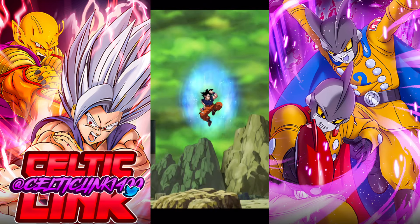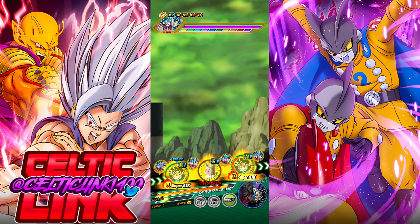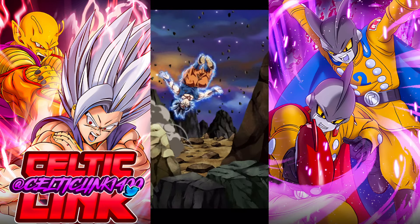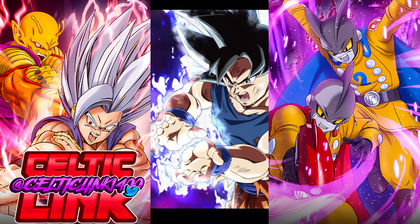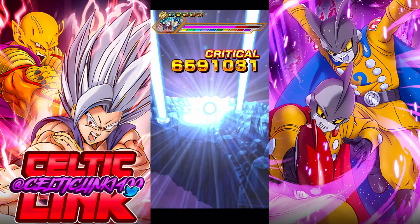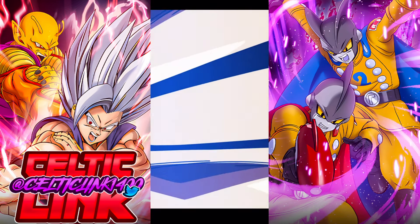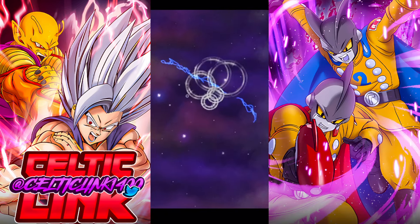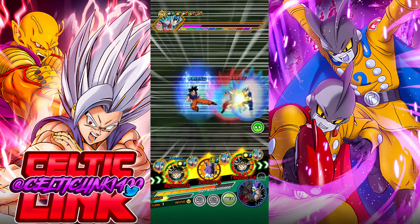We get the dodge on the super — excellent. We do have Sleepy Beerus here as a free-to-play card. He is definitely worth it. Full investment in dodge, you can get up to 30% on him, and then combine that with his orbs. Honestly, I feel like he should be able to tank easily here with the orbs. We'll have to see.